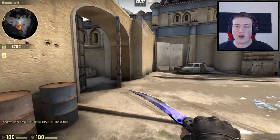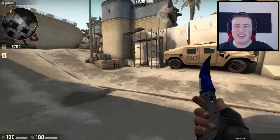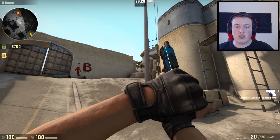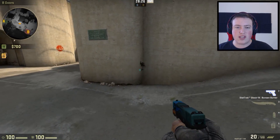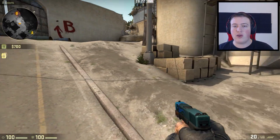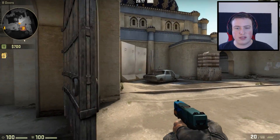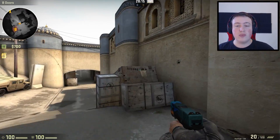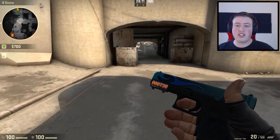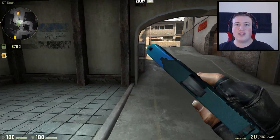I hope these two smokes are going to help you out a lot. Obviously, if you're soloing, you only have one smoke, so pick whichever one's better. If you're going to be pushing from door or window, I would do the plat smoke since a sniper's going to hit you first. If you're going to be pushing from door, I would do the car smoke since you don't really have to worry about plat very much. Anyway, if you liked the video, hit that like button, comment down below any suggestions for a future video or smokes you want to learn, and I'll see you guys in the next video.